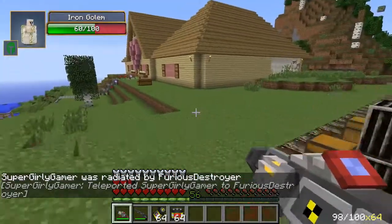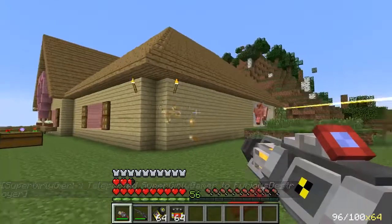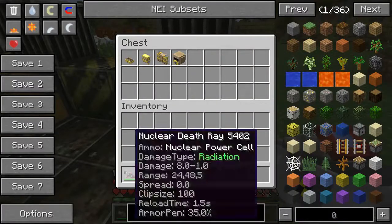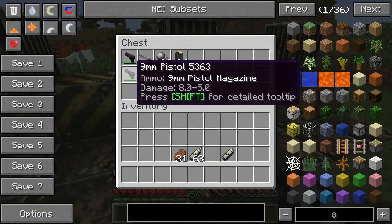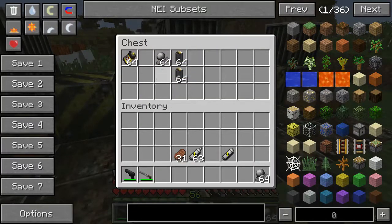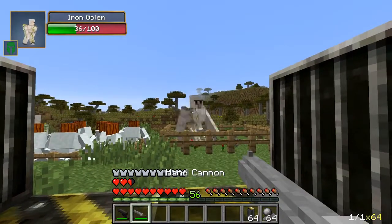Leave the golem, let him live — we have so many guns to try. I just hit the house, I cannot be trusted. He has escaped. So before we destroy everything, put these back, put everything down that you have, because we're gonna be getting new cool stuff — and trust me, it just gets better. Next up, we have a nine millimeter pistol and a hand cannon.